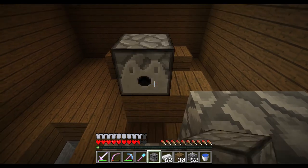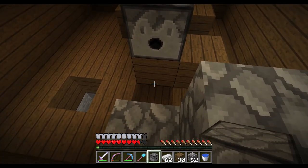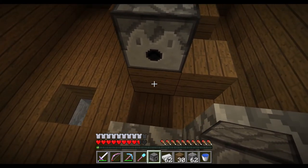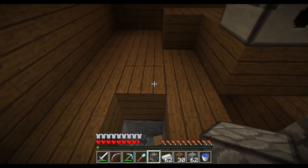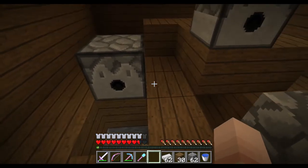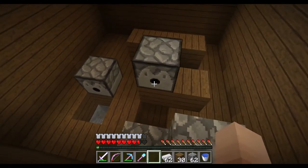We have two dispensers in the system. The first one is where the cows will stand on — there will be a block here where the cows stand and then jump up and down so we can breed them. Then we have a second dispenser which will contain the lava, and it will dispense lava for just long enough that the cows die from fire damage and we get steak.